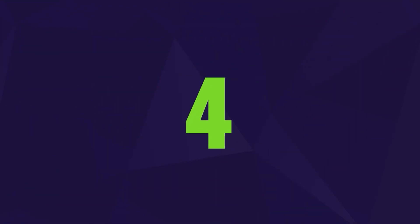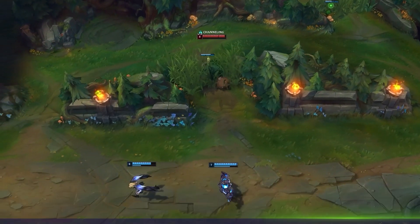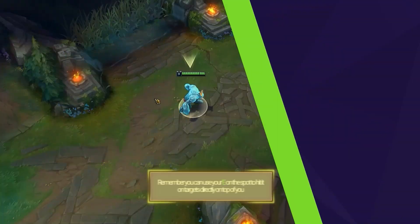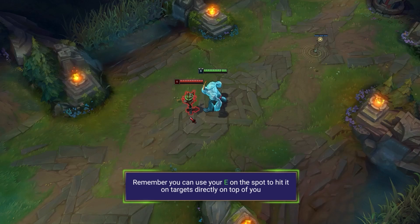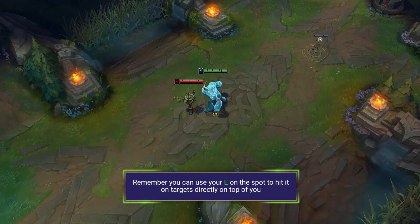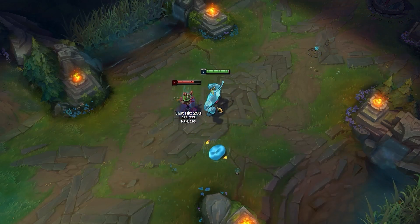For tip number 4, we've spoken about his ganking strengths and using his E, but now we're going to talk more about the ability in detail with a few little tips and tricks that can increase your efficiency. The first tip is that you can use your E on the spot to hit targets directly on top of you — it's not only a long-range missile, it's also a grenade. This is very useful when dueling enemy junglers early in the game, and hitting the ability gives you a blob to heal off of alongside its damage and knockup.